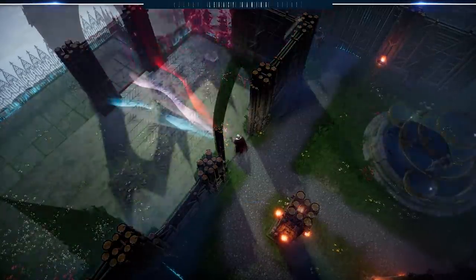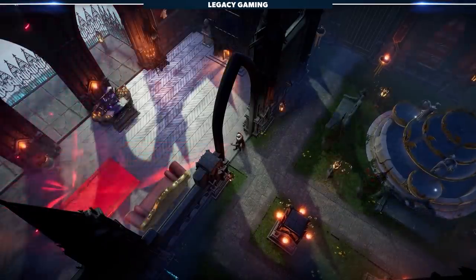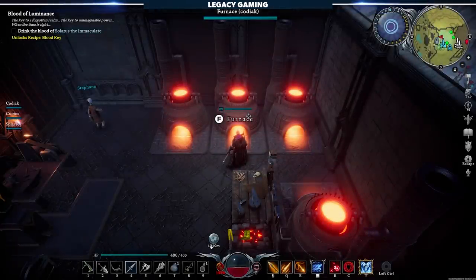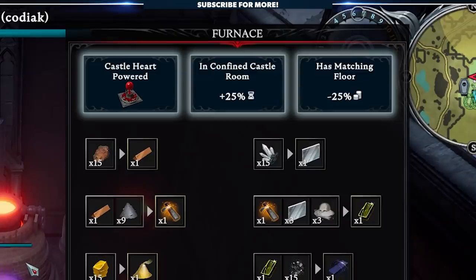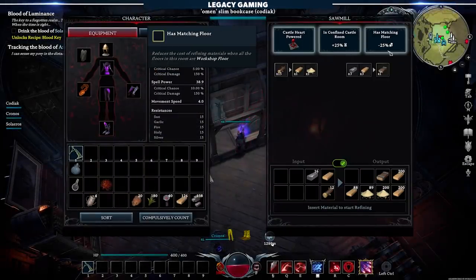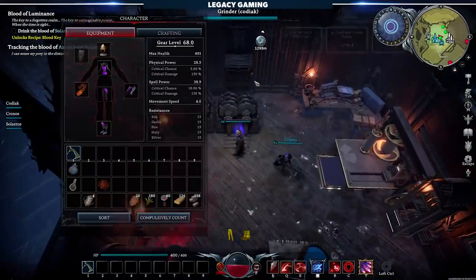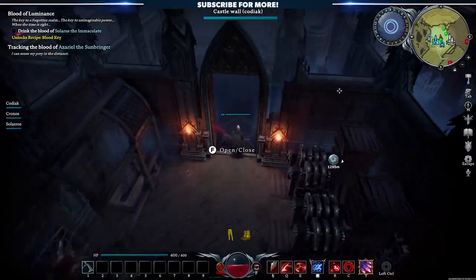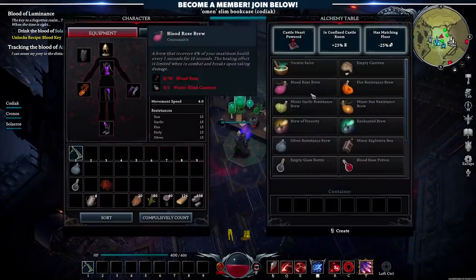One core aspect of V Rising is the ability to create your very own castle — a great feature that acts as your sanctuary and resource hub. As you're building and expanding, keep in mind that each workstation has bonuses you can activate by fulfilling key objectives. For example, when a furnace is in a confined castle room with the matching forged floor, the station gets a 25% boost to efficiency and a 25% reduction to costs. This goes back to working smarter, not harder — be sure to check the top bar of each station and rework your castle accordingly to gain access to those benefits.